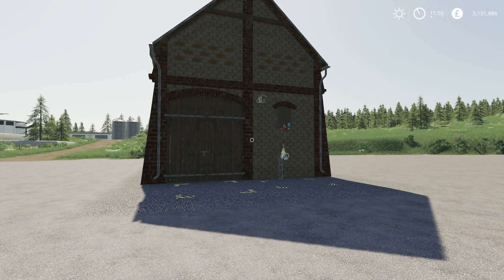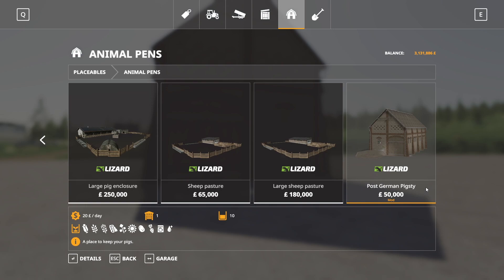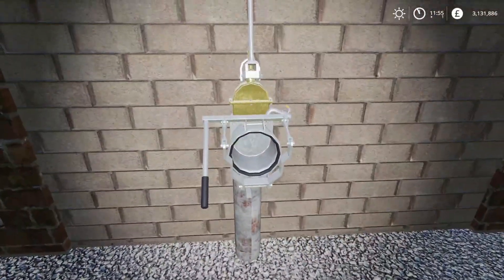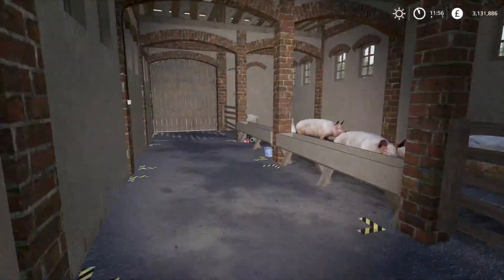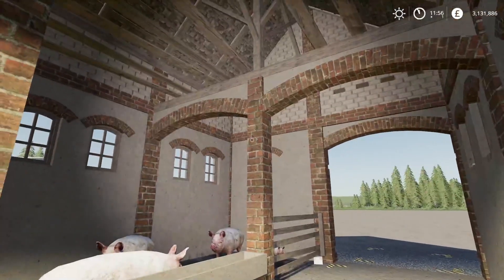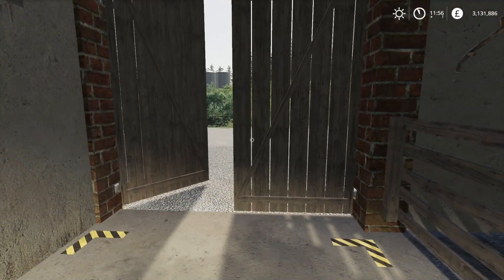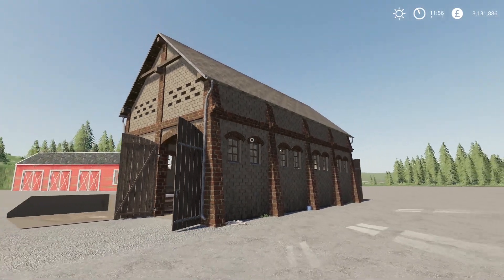Next up we have the Post German Pig Stye by Leo Leo. 13.7 megabytes to download for all platforms, 20 slots on console. Found under Placeables, Animal Pens, at the very end. $50,000 to buy, $20 a day maintenance, holds various crop types as feed, and holds 10 pigs. It is manure system ready and seasons ready. Good detail inside — there's a light switch, and the door opens where you put the pigs in. That is the Post German Pigsty.